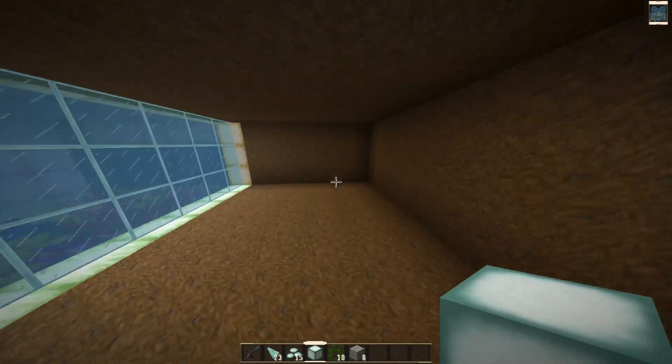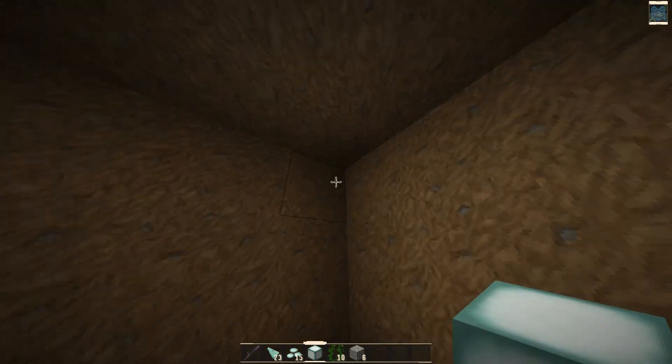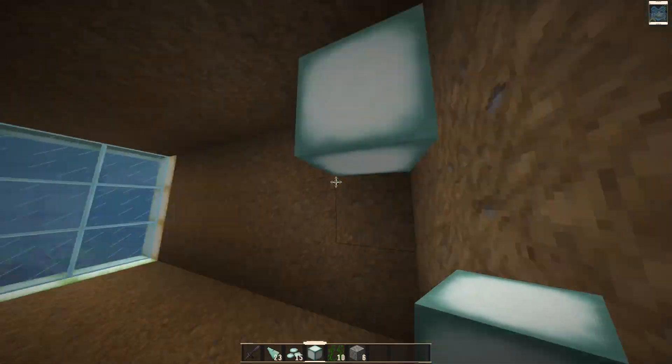You can now use the sea lantern to light the room up. That's how you craft the sea lantern in Minecraft.